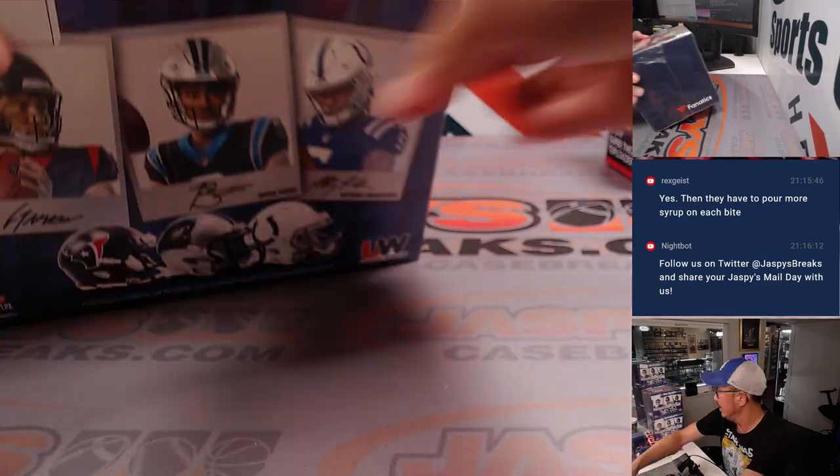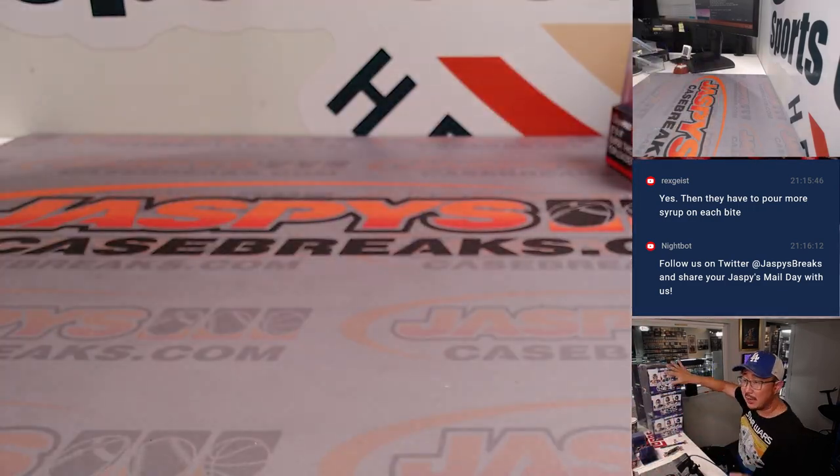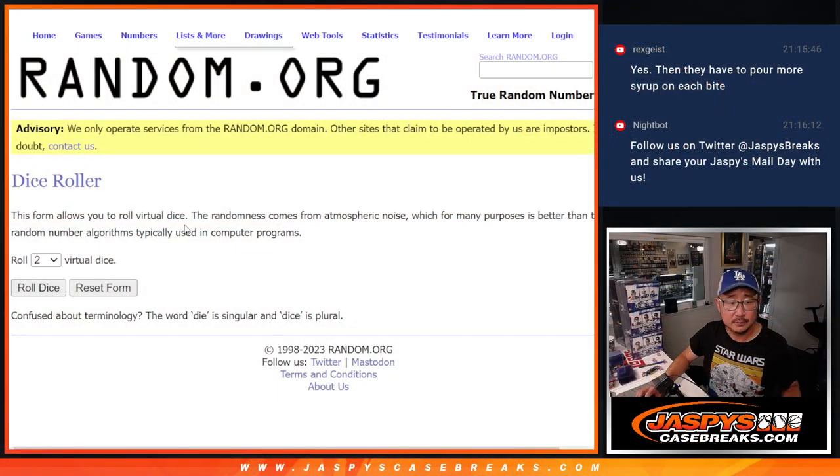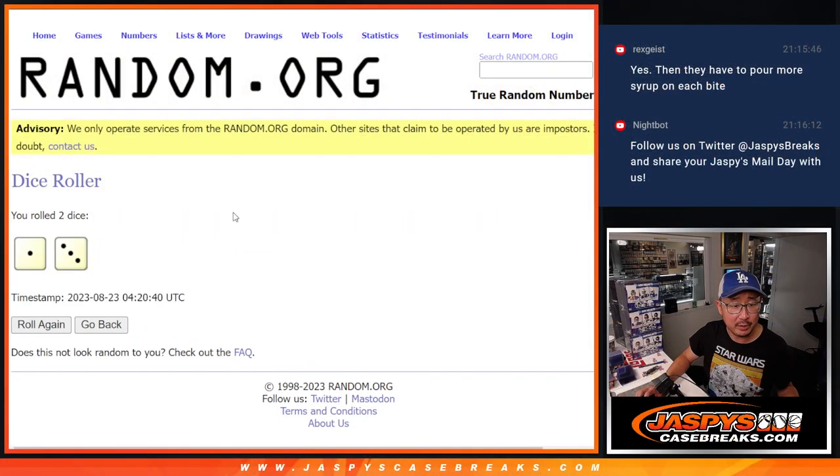There's one, there's two — you can kind of see the boxes on this camera. One, two, three, four, five, six behind there, seven, eight, nine, ten, eleven, twelve. So we've been pre-stickered. Now let's roll it and randomize this.